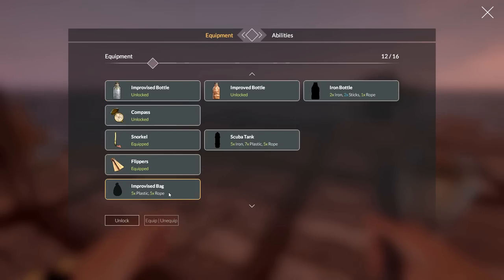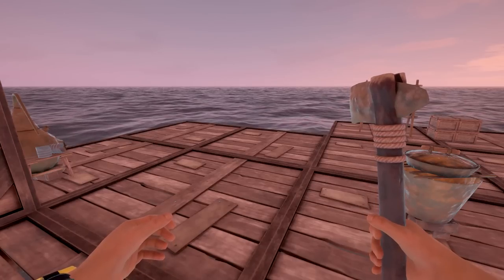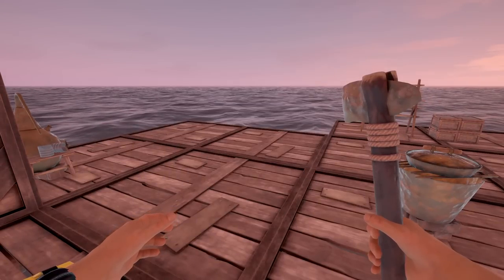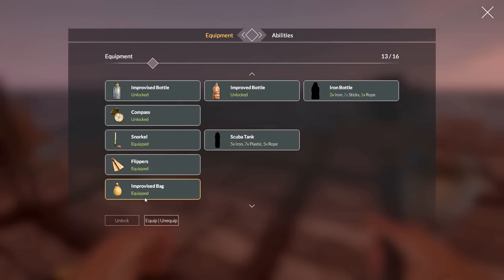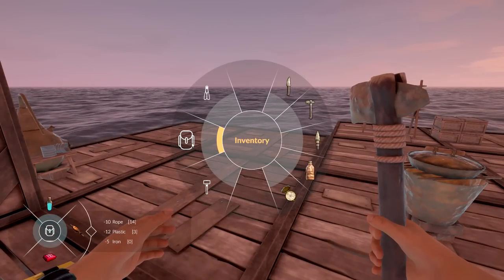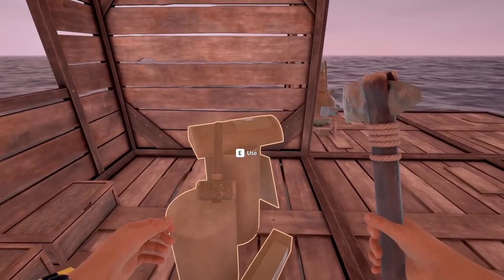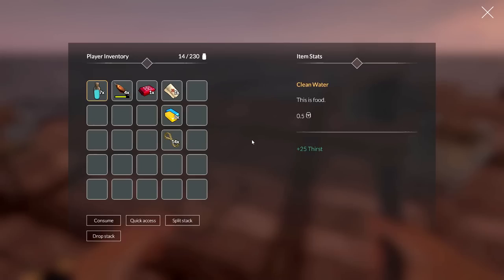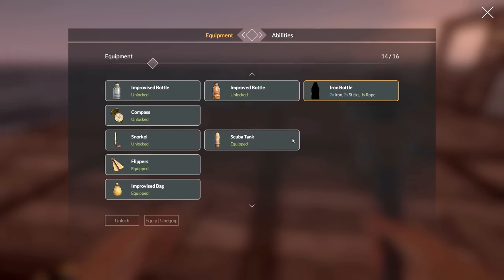Let's upgrade our stuff. The improvised bag currently lets us carry 210. Let me double check so we know exactly how much more we get. We've got the improvised bag, and we're going to get the scuba tank — which we obviously know what that's going to do, it's going to kick us up a notch. Boom, scuba tank. We could also spend a little iron here if we want to. We do have enough iron for that. Checking the bag: 230 — 20 more slots for the improvised bag.